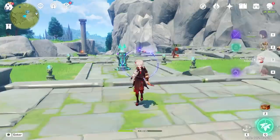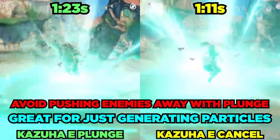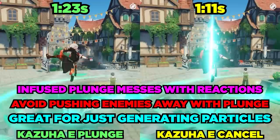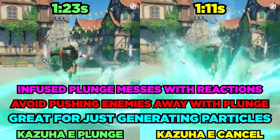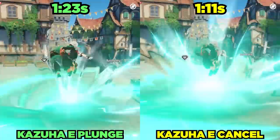So when does Kazuha's Tap E Cancel save time? Well, if all you need is to generate some particles, this is faster. If you don't want to push enemies away with the Plunge Attack, this is also better and faster. The Plunge Attack can actually mess with reactions, so it helps with that. You can also more controllably decide when the Freedom Sword buff procs. In each situation where you only need a Tap E, you'll save around 1/5th to 1/4th of a second, which can add up over time.